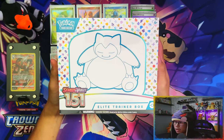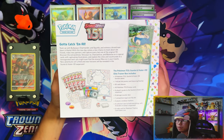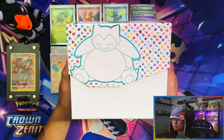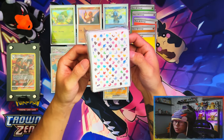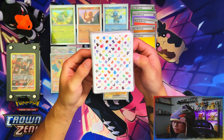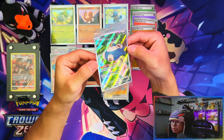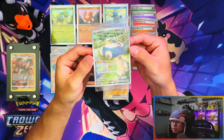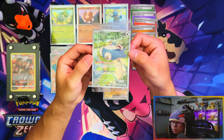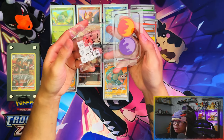The regular retail Elite Trainer Box - here's the front of the box, the side, and the back: 'Gotta catch them all.' Here's the inside of the Elite Trainer Box - clean, I love it. Here are the sleeves. I've done a Pokemon Center Elite Trainer Box with the same contents apart from the Pokemon Center stamp promo - link in the description for that video. Here's the promo card - the regular retail one doesn't get a stamp. Here are the deck dividers, damage counters, and condition markers.